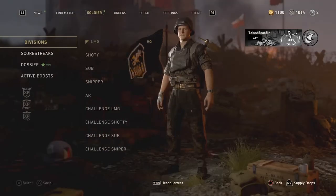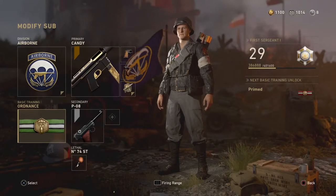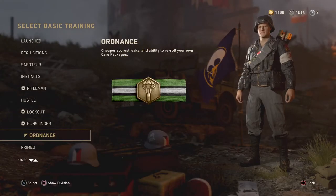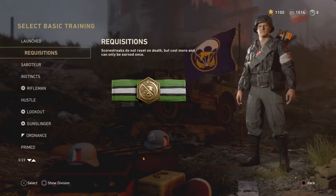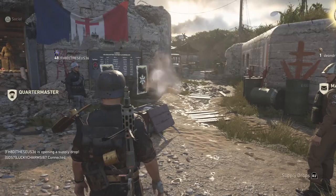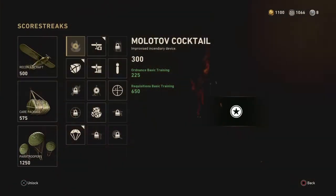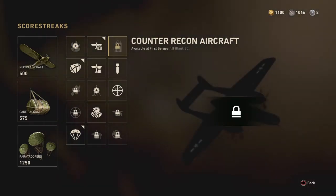Ordnance is essentially the Hardline of World War II — cheaper streaks and the ability to reroll your own care packages. Requisitions is like a support class where your scorestreak meter doesn't reset upon death, but the cost of the streaks increase exponentially, with carpet bombing as the first of two score streaks to cost more than double their original cost, or the cost without Requisitions nor Ordnance.